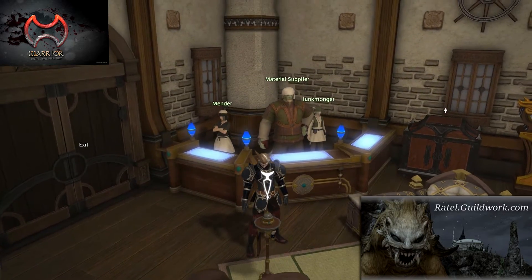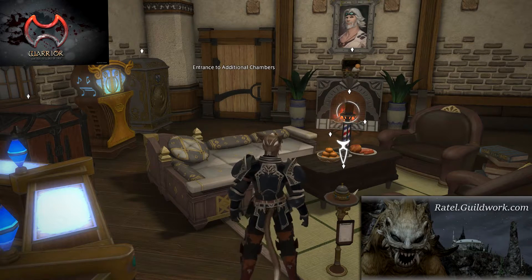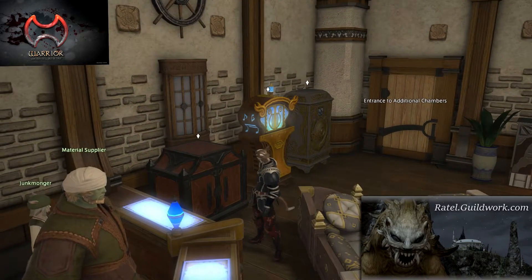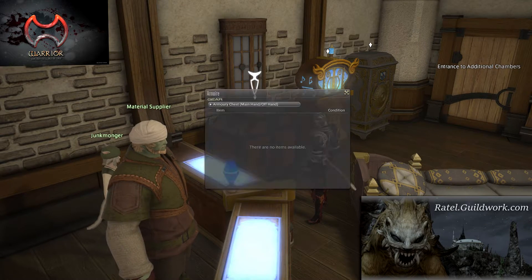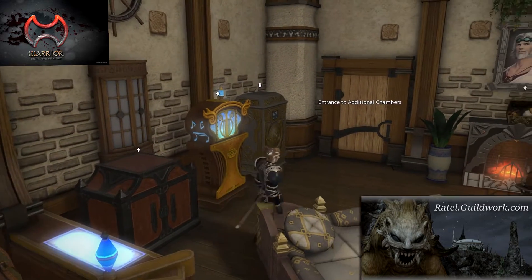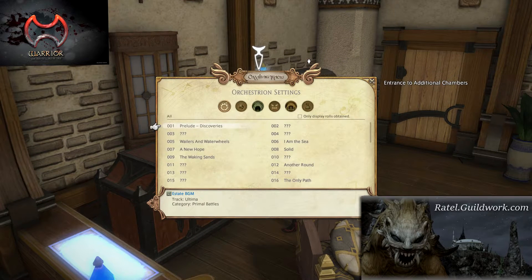Once you get your retainers, you can summon them at the summoning bell. At the opposite end is the crystal bell, which can be used to summon the Aesthetician once you complete a short quest at level 15. To save space in your inventory, you can store quest-related and seasonal items in our armoire. We also have an orchestra which allows you to change the music in the house, assuming you have the proper music scroll.